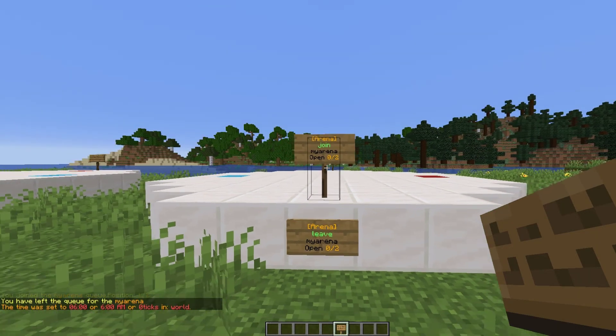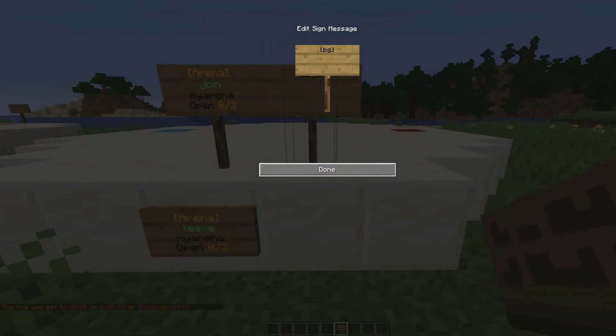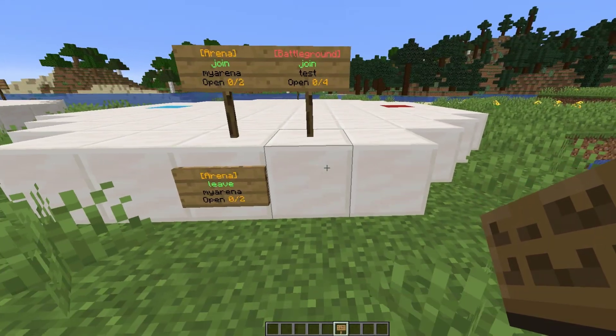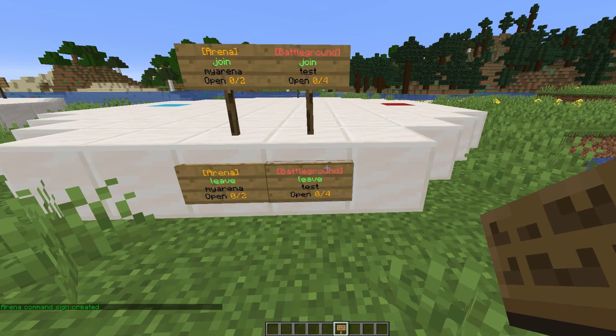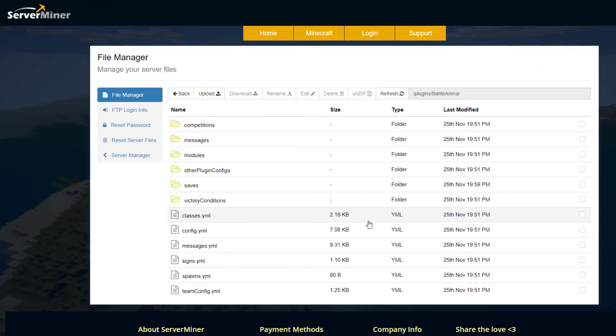We've also got signs. If we want to create a sign, it's very straightforward — pop down the sign, and on the top line put brackets with either arena, bg, or ffa. The second line is going to be 'join' and the third line is going to be the arena name. For a leave sign, it's exactly the same: brackets with bg or arena, 'leave' on the second line, and the arena on the third line. You can right-click these to join or leave.